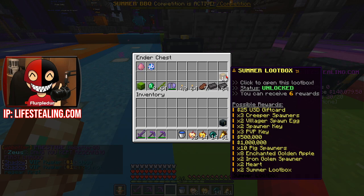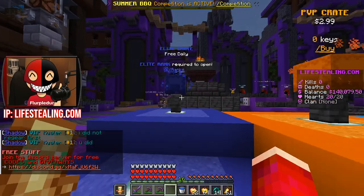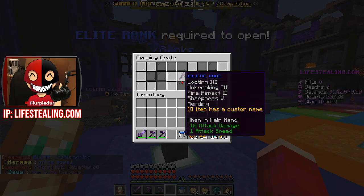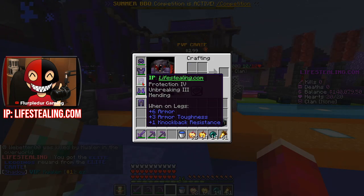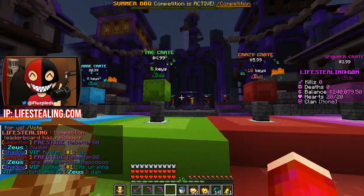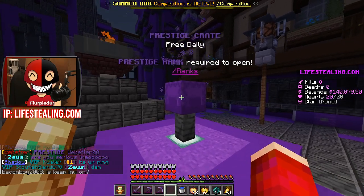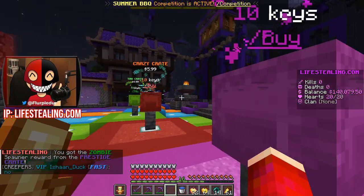I've got some of these summer loot boxes here to open - you get a total of six rewards. You can see the possible rewards at the bottom as well. But before that, I believe I have some crates, including a free elite rank crate. From the elite crate I get a pair of pants with blast protection, which is not too bad. I also have five tag crates, ten crazy crates, ten spawner crates, and a free prestige crate - which gives ten zombie spawners. That's actually super awesome.